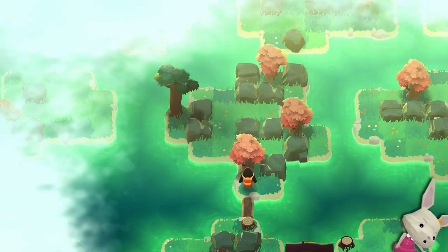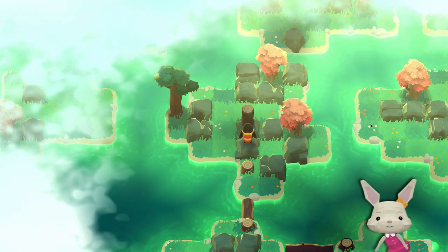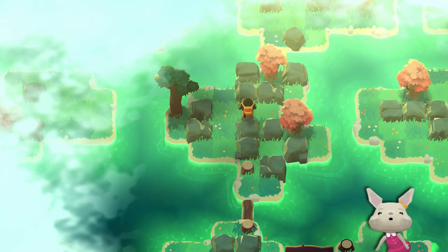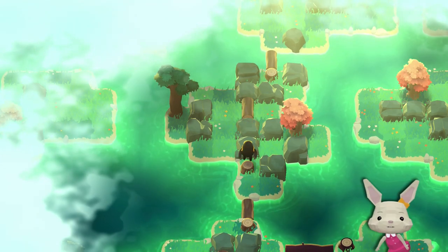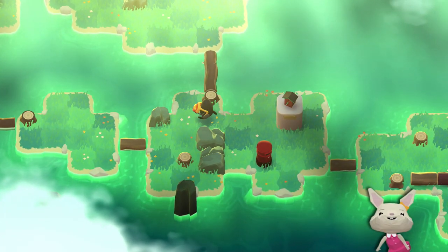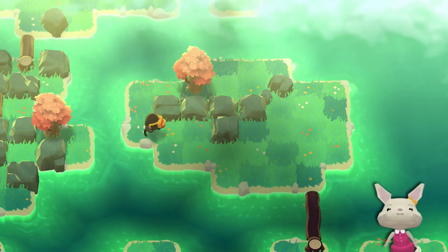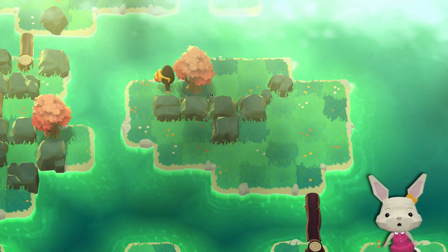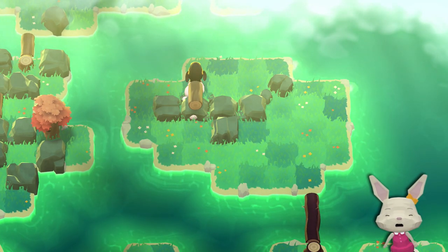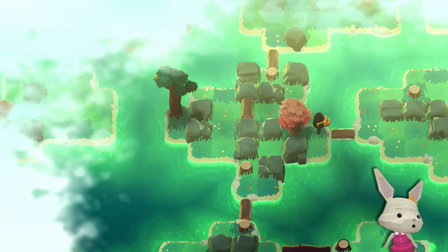Oh gosh, this looks terrible. Well, let's continue upwards maybe. Maybe you have to come from the right. Oh yeah, I do. So let's continue here. Go back to the other side and try to get this tree. Oh yeah. Oh yes, it does work. So if I do this, then push it up, then like that. And here's my bridge. And this is how I get to this side. Nice.